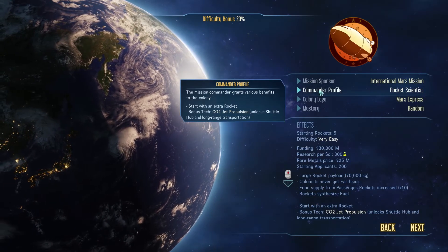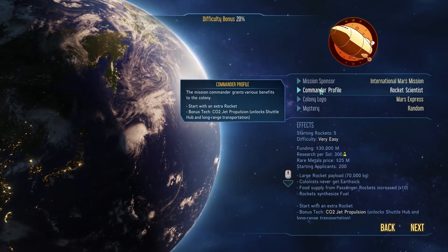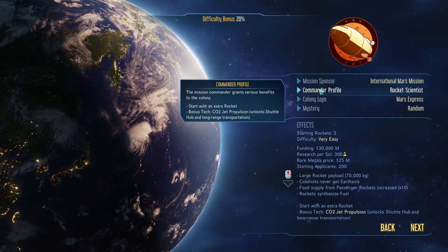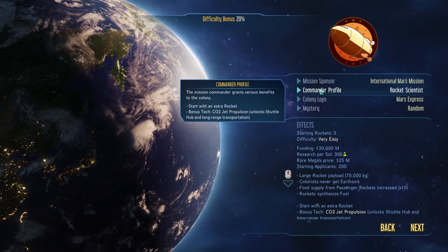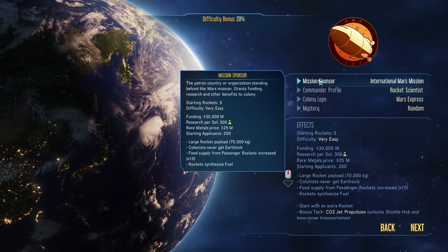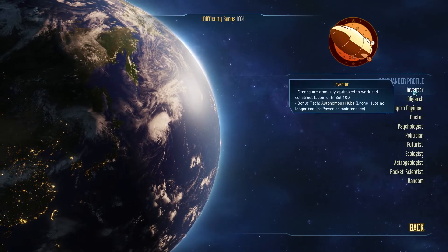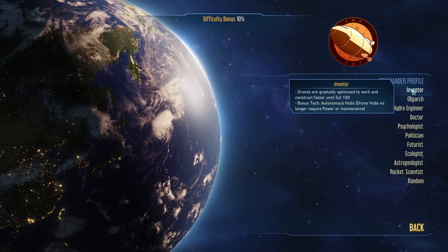We can also change our commander profile. The mission commander grants various benefits to the colony. Right now because we're a rocket scientist we start with an extra rocket and we get CO2 jet propulsion, which unlocks the shuttle hub — which is very, very powerful.